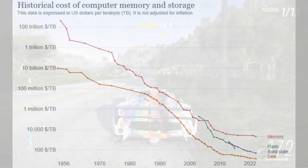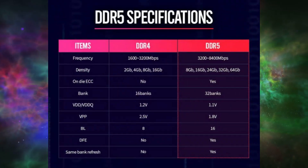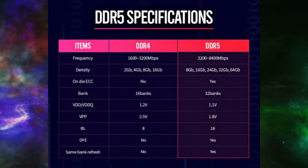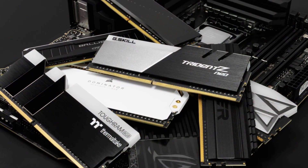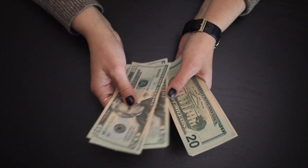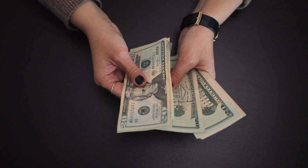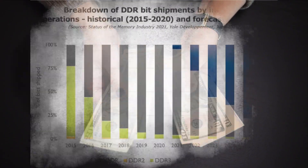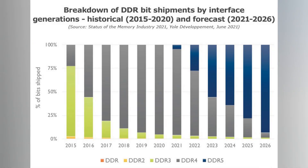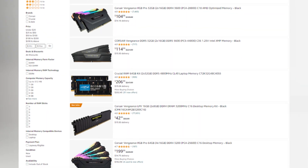RAM prices have been going down recently, and one reason for this is that companies are upgrading their technology and producing sticks with much higher MHz ratings. As a result, lower MHz RAMs have become cheaper and more accessible. This is great news for budget-conscious consumers, as it means you can get a lot more RAM for your money. If you're thinking of upgrading to 32GB of RAM, you can now do so without putting too much pressure on your budget. Average selling prices of DRAM dropped 20% quarter-over-quarter in Q1 2023 as buyers maintain conservative buying behavior, according to TrendForce.